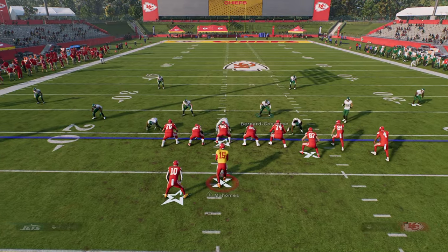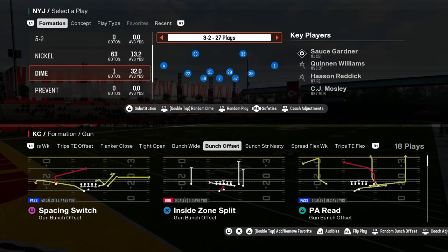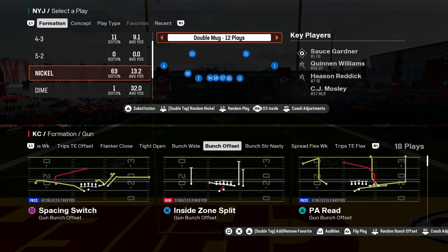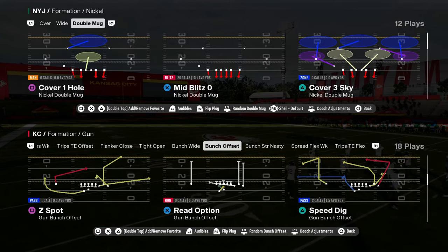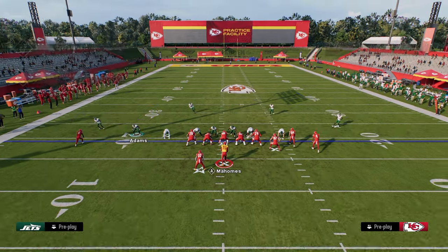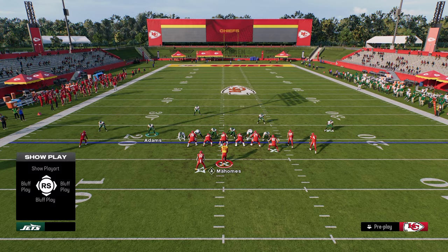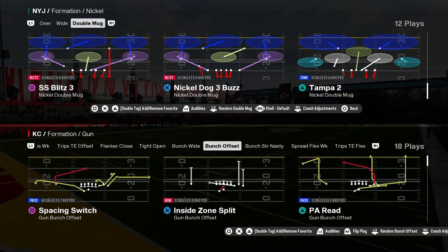That is the roll coverage concept out of Dollar. I want to take a quick minute and explain how to do this out of other formations. A lot of people like the double mug, so we go into our packages. You basically want to choose a package that says strong safety inside or free safety inside — it's going to put a safety at the slot corner position so you can create roll coverages. So coming out of Nickel Dog 3 Buzz, we need to change our coach adjustments because we had them optimized for Dollar.